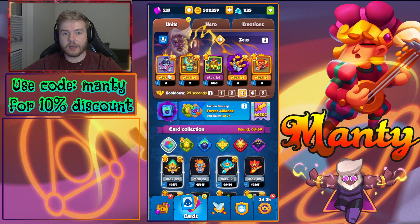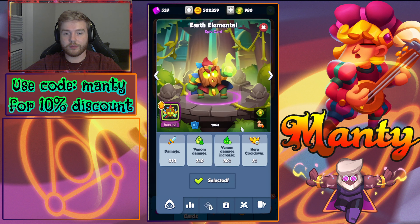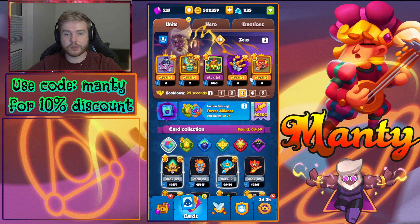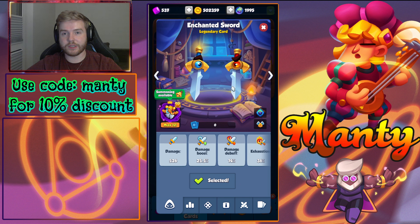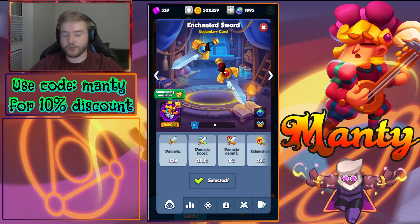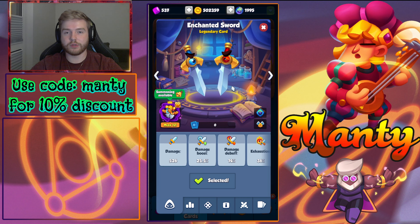Let's start with the units. Banshee needs Earth Elemental — it's a pretty standard duo. Banshee is a DPS unit and Earth Elemental just boosts her damage. It's pretty simple: if you play Banshee, play Earth Elemental pretty much every single time.